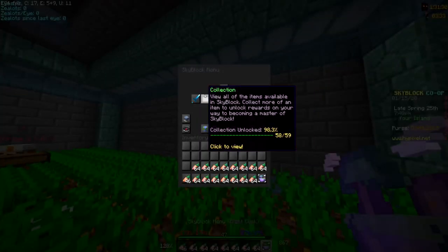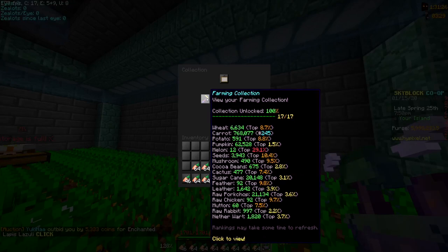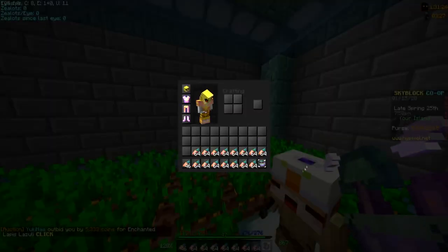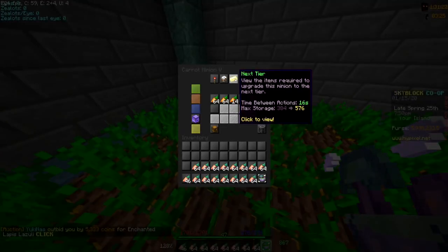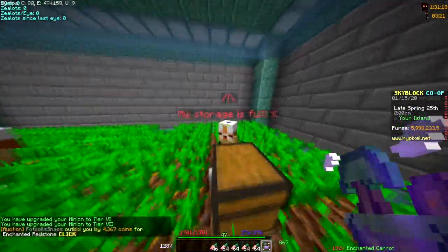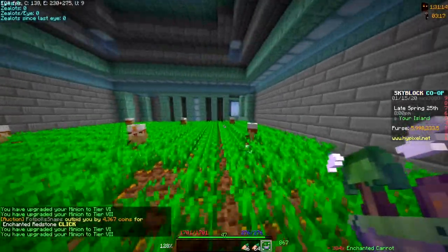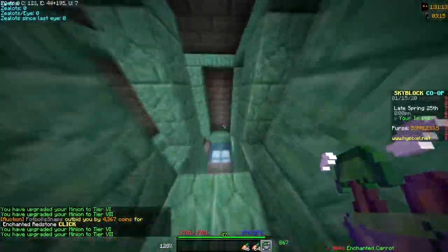Okay, so I'm back from the first harvest and I'm already top 250 overall, and I've got a bunch of carrots. I'm just gonna get this guy to tier 7 real quick, and this guy to tier 7. I need to get a super compactor on this guy, so let's go downstairs and see if we can get one.